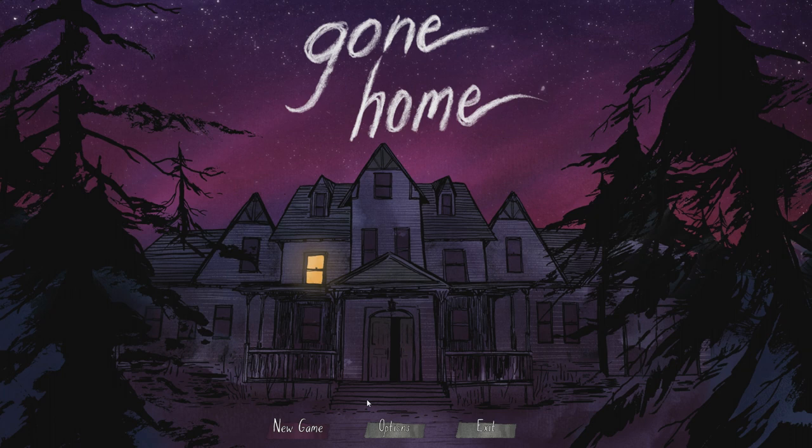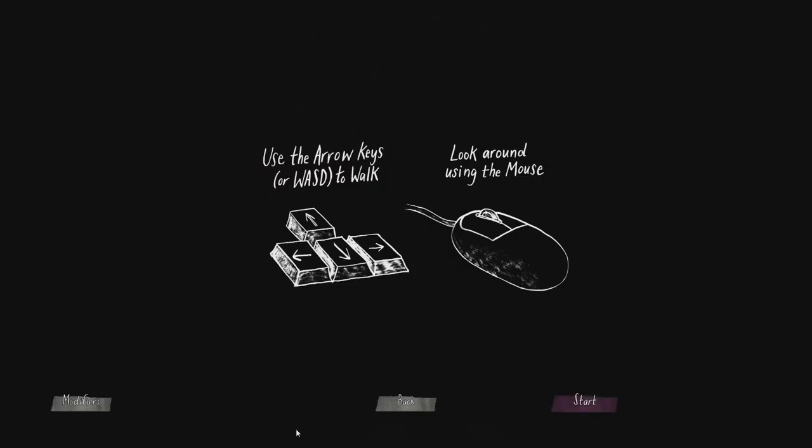The basis of this game is you're apparently a girl that's gone away for a year — gone off to college or something — and you come back a year later to where your family is supposed to be waiting for you. You walk through the door and the house is completely empty; your family have disappeared. You explore the house and the story will unfurl itself before you as you find out what happened to your family and where they've gone.